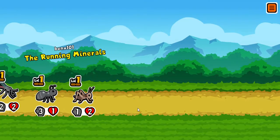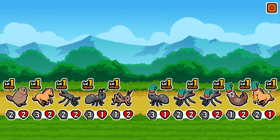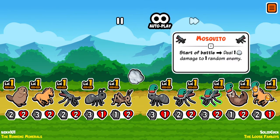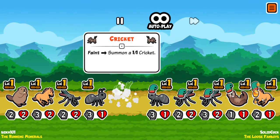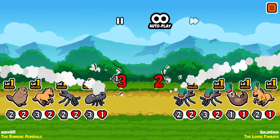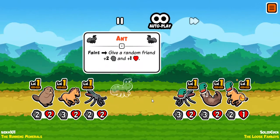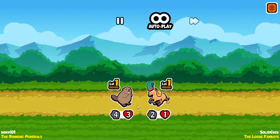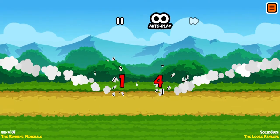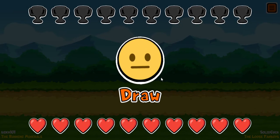Hopefully we can win this next one. We got the loose fanboys. Those little honey things mean if that pet dies or gets eliminated, a bee will appear. It ends in a draw again. That's fine, that's perfectly good.